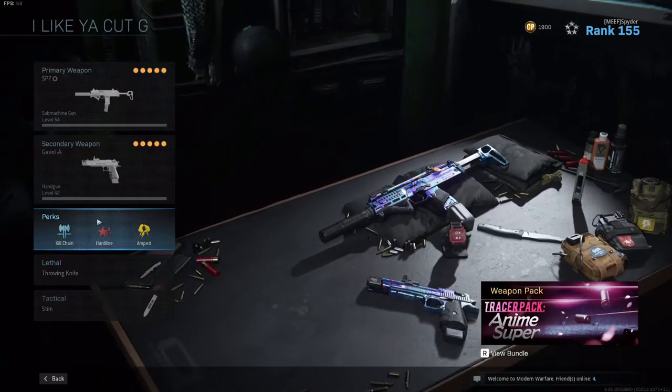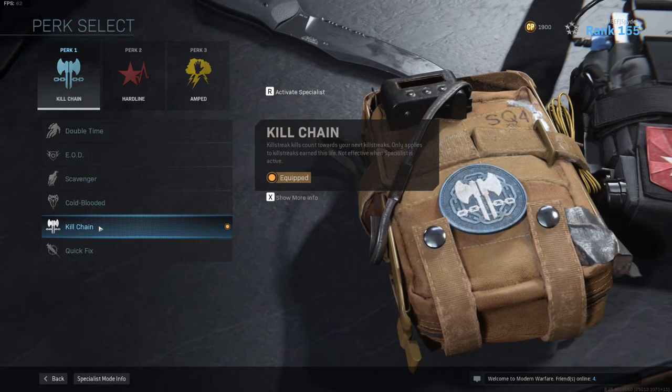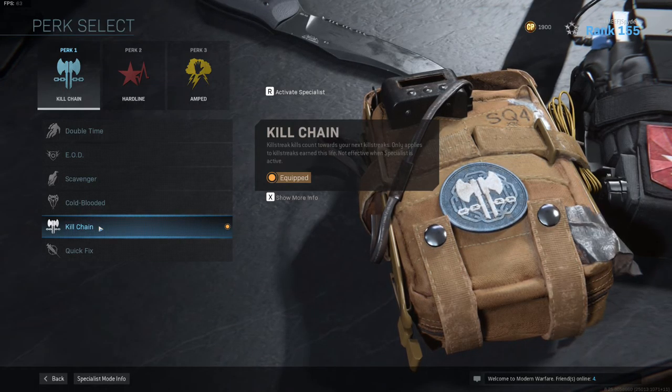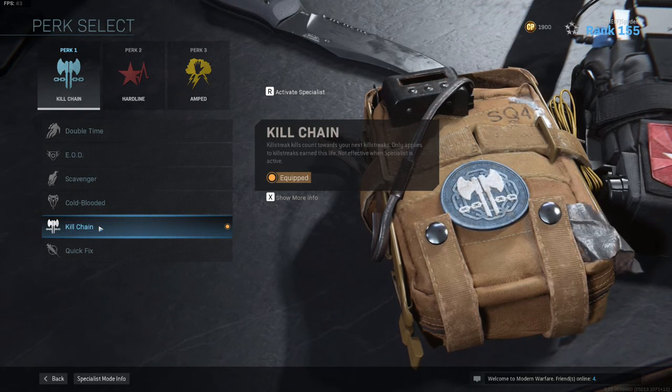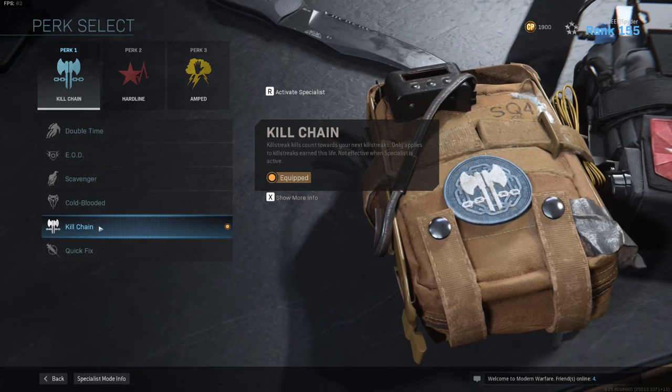I also like to run the Killchain perk. Now this makes it super easy to get the Juggernaut, because any killstreak kills you get will count towards your next killstreak. So your Wilson kills will count towards your Chopper Gunner, and the Chopper Gunner kills will count towards the Juggernaut. It makes it really, really easy.